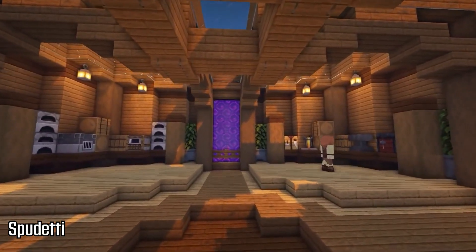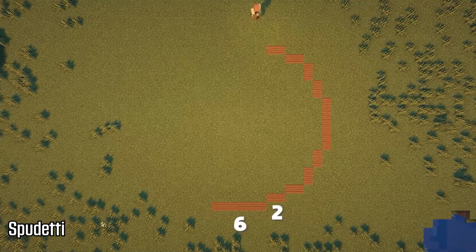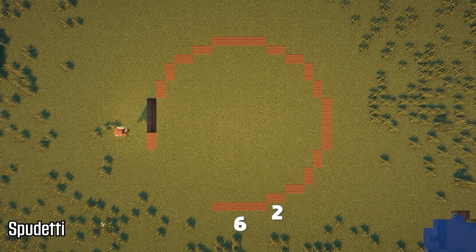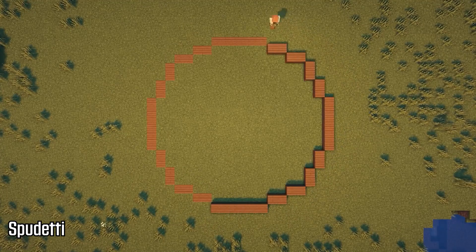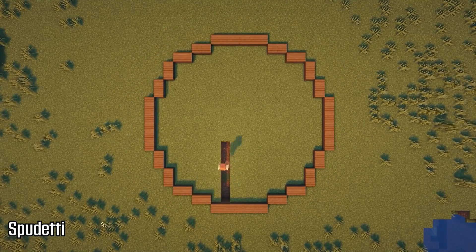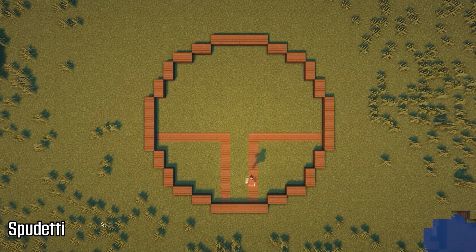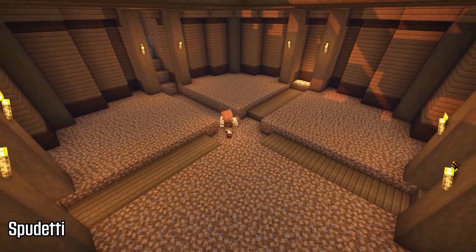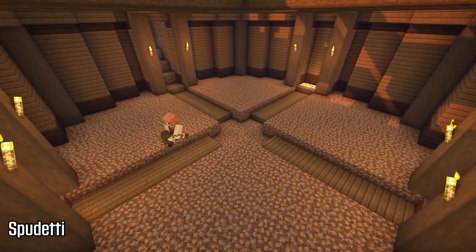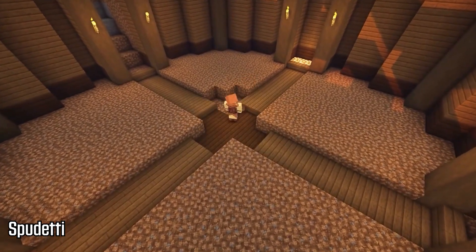Next up we have a builder named Spudetti. Spudetti has built a beautiful underground circular base — pretty much my favorite combination of bases — and it's got a lot of detail. The tutorial video is amazing; she gives you exactly what you need and the exact layout of the design, so it's a really quality video. I really like her use of the dark oak and spruce combination, and the stripped oak especially looks very nice on each of these quadrants.